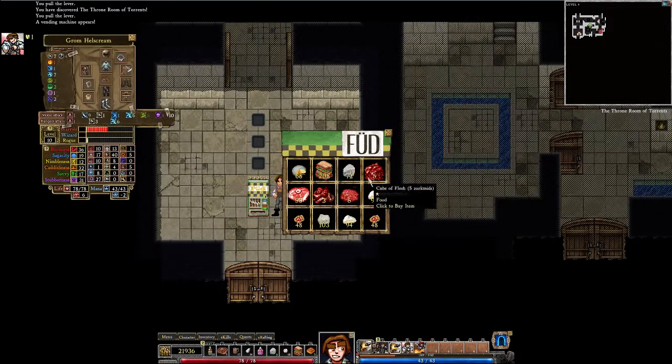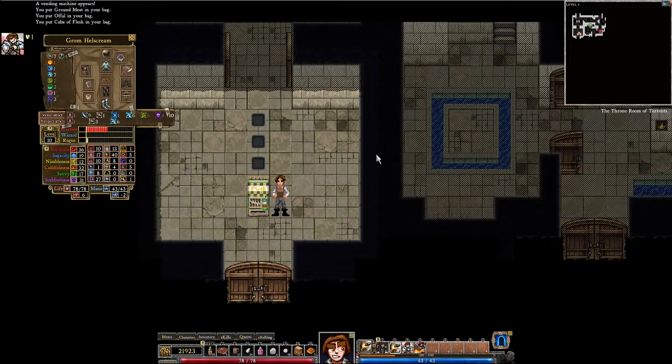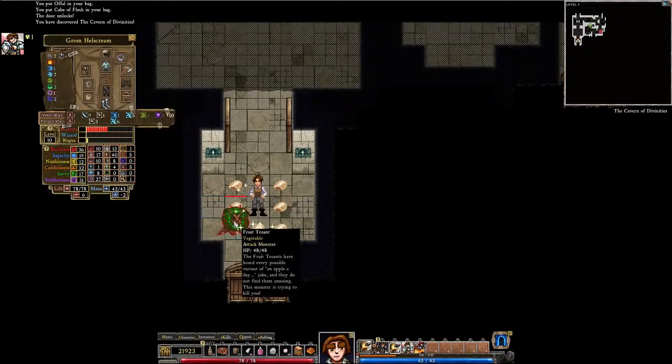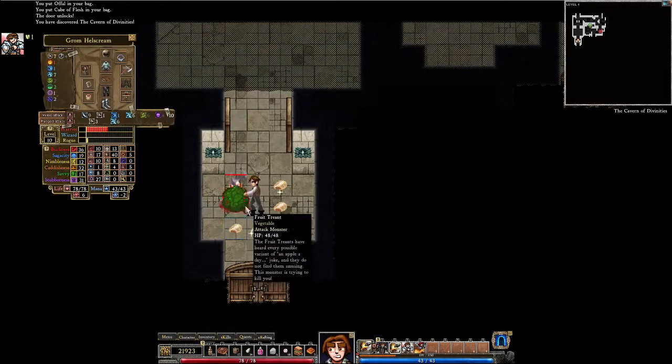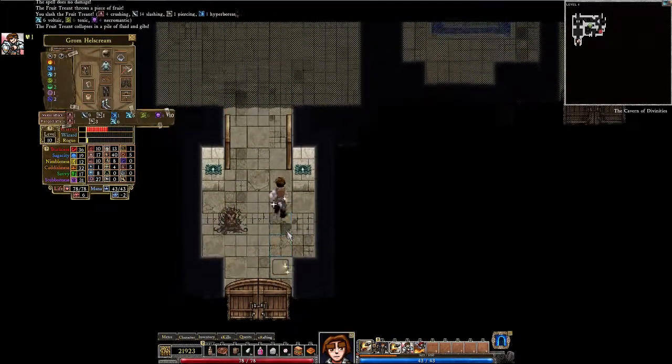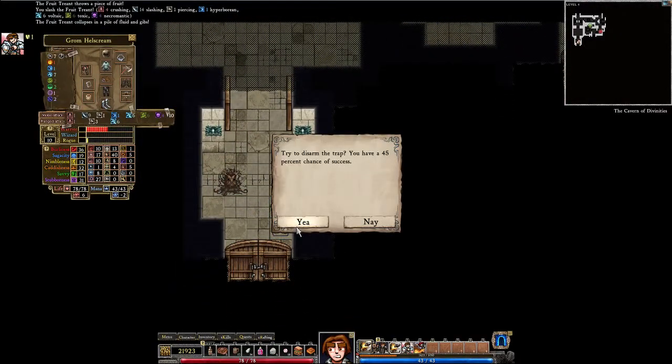Oh — food vendor! Yay, for more Lutefisk. Foodtrient. The Foodtrients have heard every Puzzle Verit of an apple-a-day joke and they just don't find them funny. We already saw Foodtrient but I thought it was funny the first time. Slime Burst Trap.